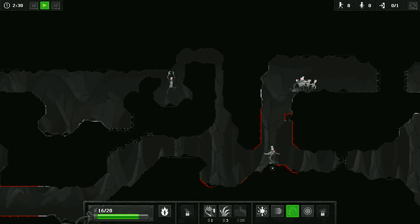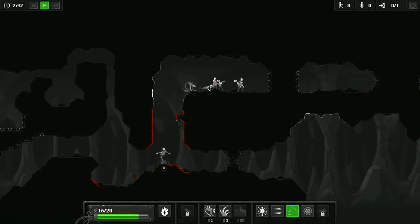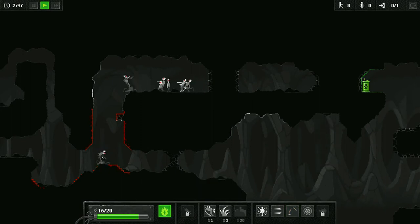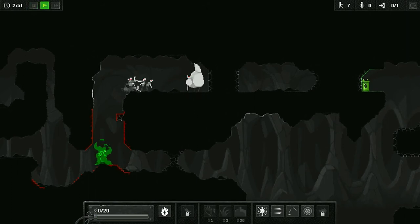I jump back up here, my crawler gets thrown up there. And now, lo and behold, once the crawler has been thrown up there, we can sacrifice the thrower and get back to the 20 we need to make a tank to get us through all this nonsense. So sacrifice him — thank you kindly — get yourself a beautiful tank, and just tank the place up. Do all the tanking you want.